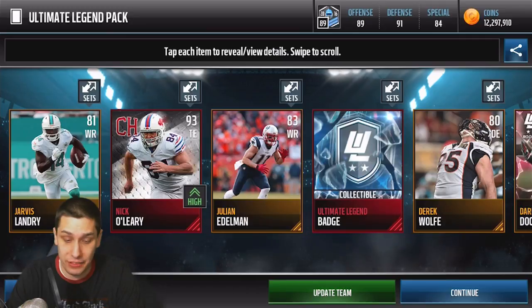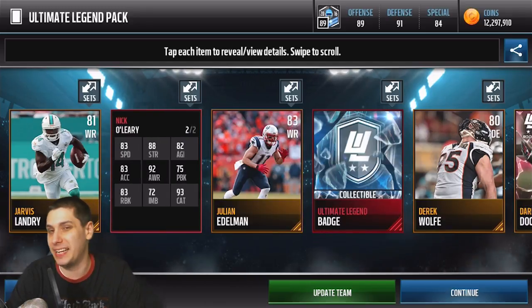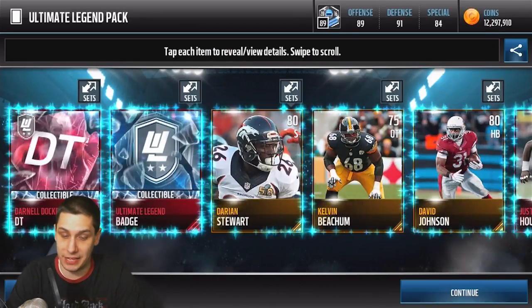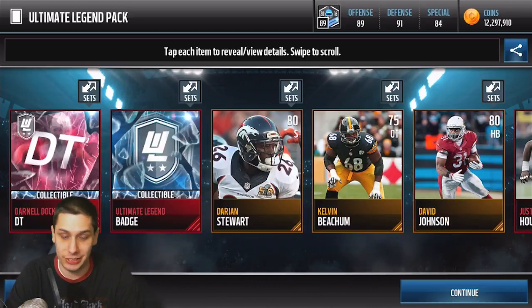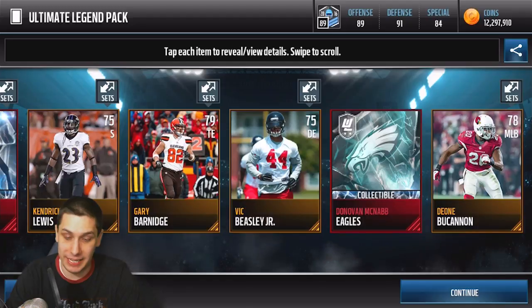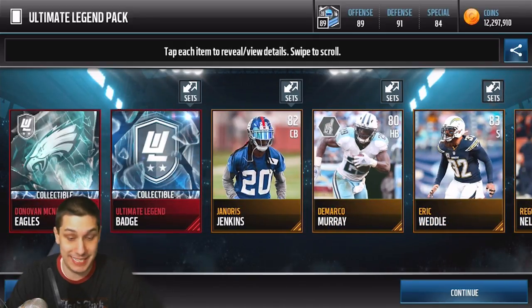We get a Nick O'Leary 93 overall — not bad — and the Darnell Docket gold card. Nick O'Leary is going to be better than my current tight end Jesse James. He's only got 83 speed but has decent enough attributes to be a pretty good tight end. Let me know in the comments: should I use the Football Outsiders Jesse James or that Nick O'Leary card? We also get a Justin Houston and the elite defensive tackle position collectible for Docket. We're basically just a year collectible away from completing both sets.